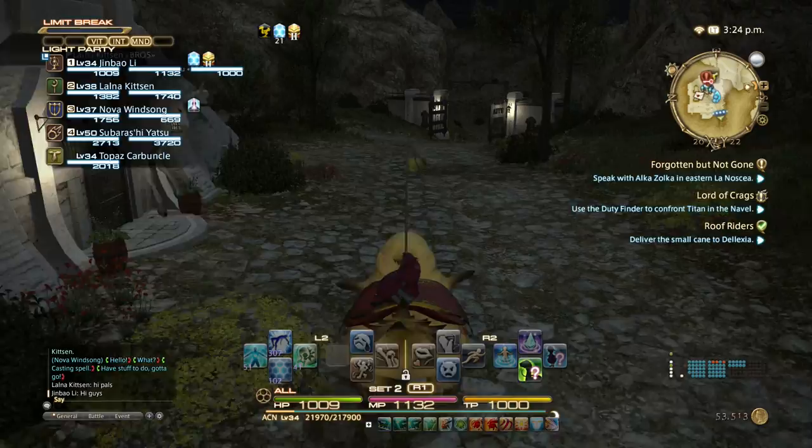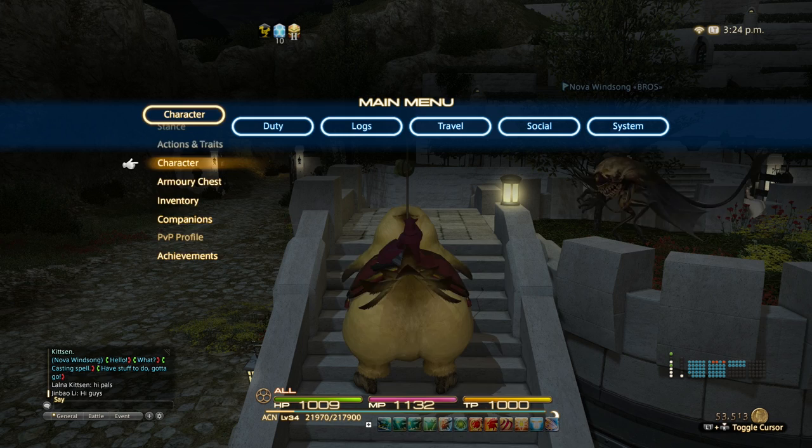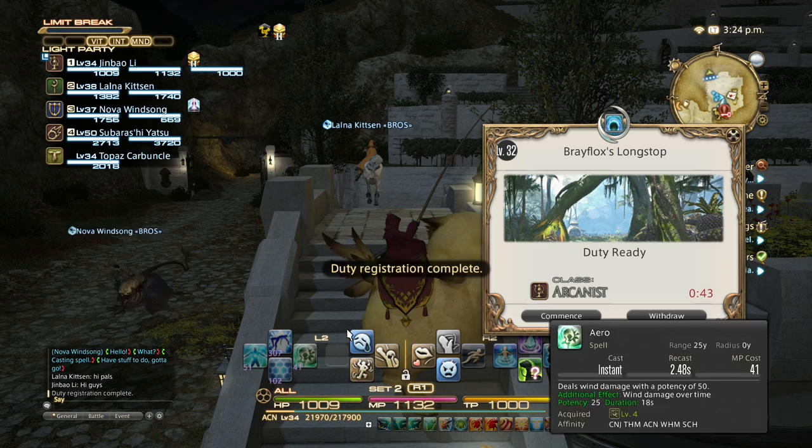So I thought, to warm ourselves up because we haven't played this for quite a while, we do a nice easy dungeon. I thought we could do Titan. Titan hard? No, let's warm up with Brayflox Longstop. And if we feel confident afterwards, maybe do Titan. Titan's only about five minutes — it's a very short fight if you're any good at it. Everyone out there should remember that we haven't played in months, so we're not going to be the best players.